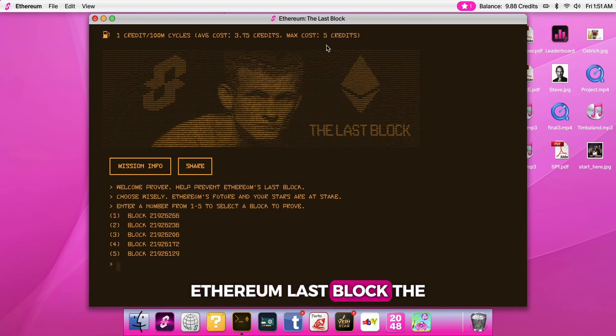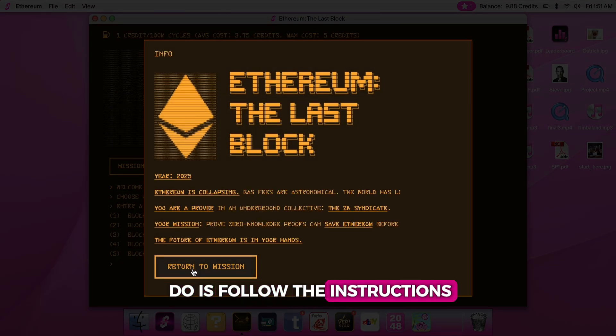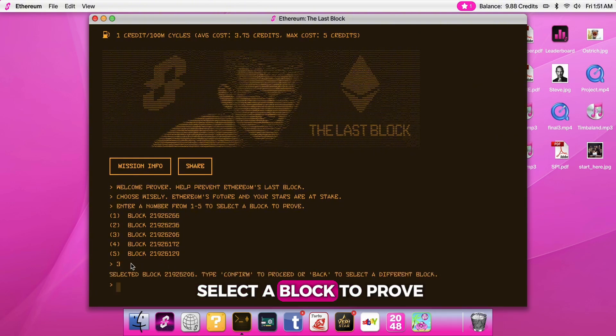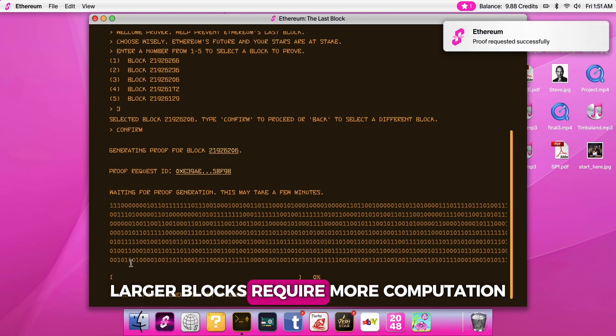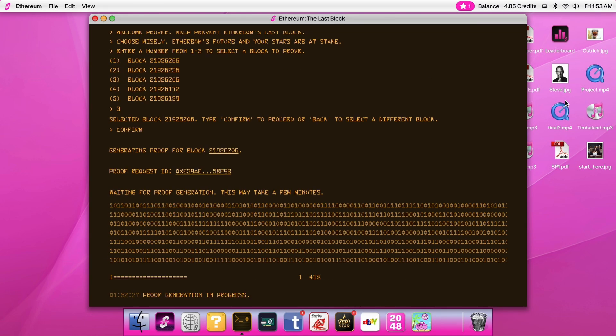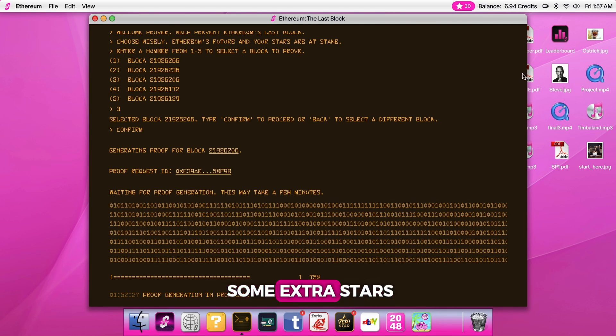Next game: Ethereum Last Block. The max cost here is 5 USDC. All you need to do is follow the instructions and enter a number from 1 to 5 to select a block to prove. Larger blocks require more computation, but they also give you more stars. You can also repeat all 5 blocks and earn some extra stars.